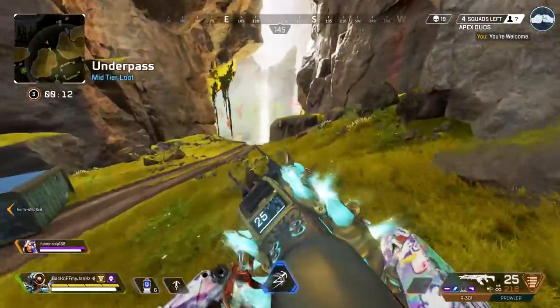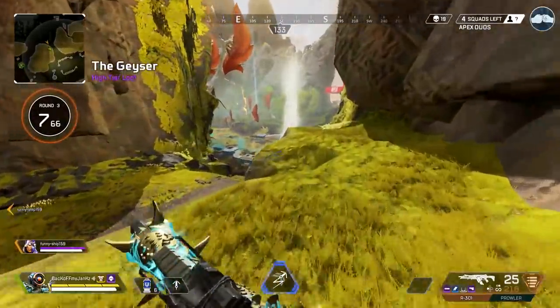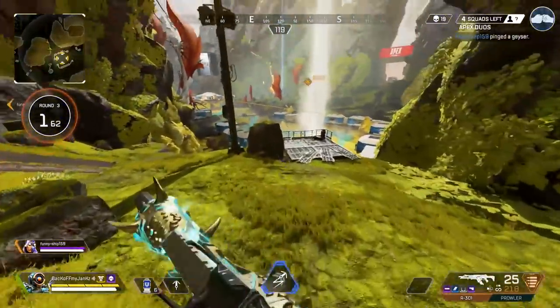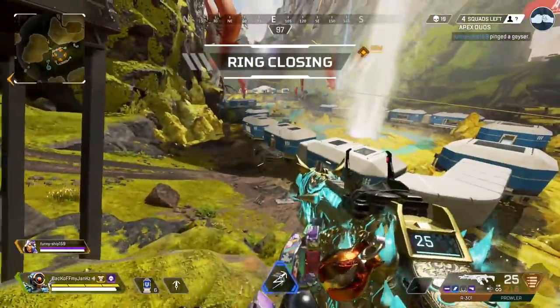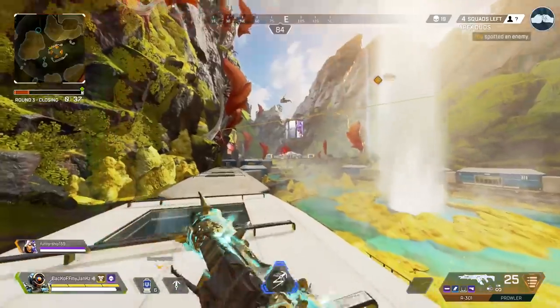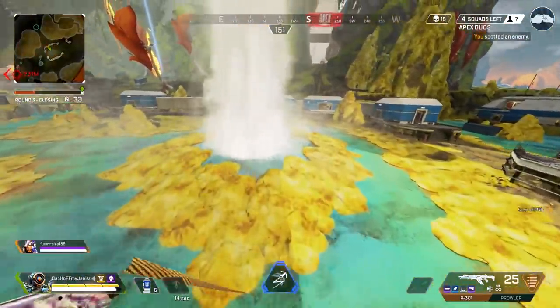Three squads left in this circle. They can be anywhere — all these buildings everywhere in here. I'm kind of focused up now. There's a rez over there, that's good to know — that's one team, which means there's two other teams somewhere.